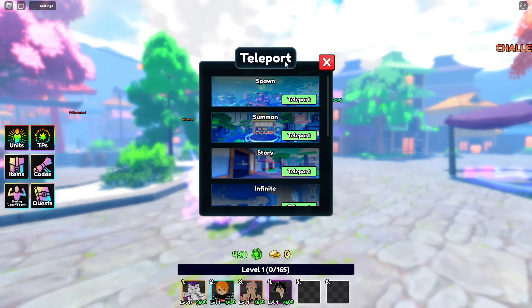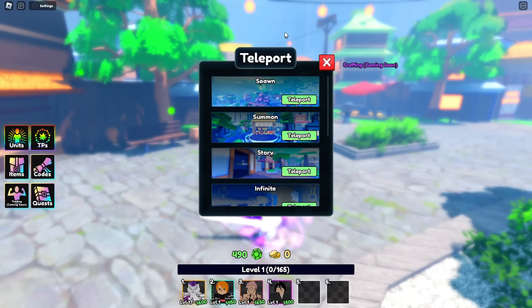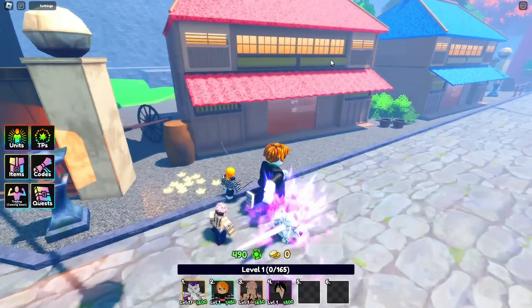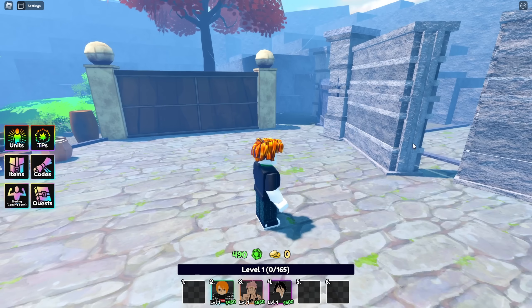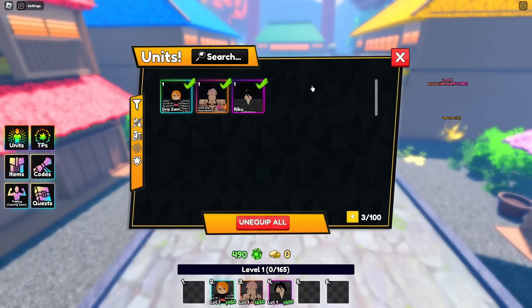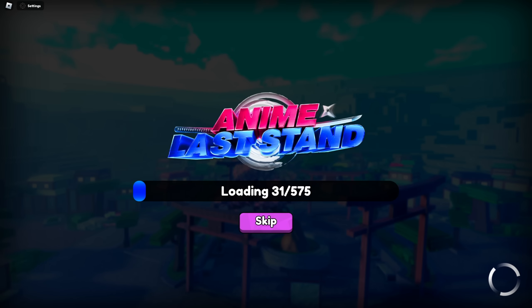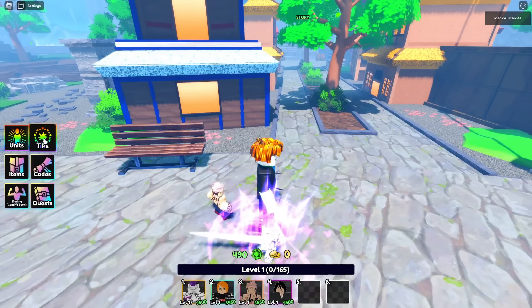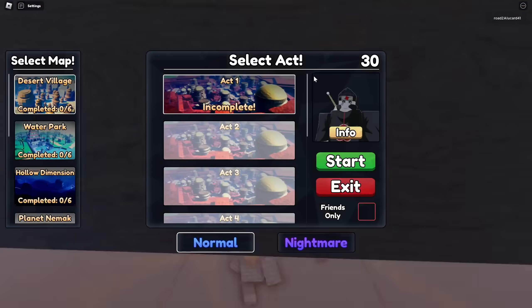I don't know if he's supposed to be in the game — you could try to get him if you want to. But by the time this video is posted, he may not be in the banner. So this unit is not supposed to be in the game. I repeat, this unit is not supposed to be in the game. My Frieza is gone — it's been erased from my inventory. Wait, can you not get it in public servers? You can only see him in private servers. So would he still be in the game? Yeah, so this unit is not supposed to be in the game.